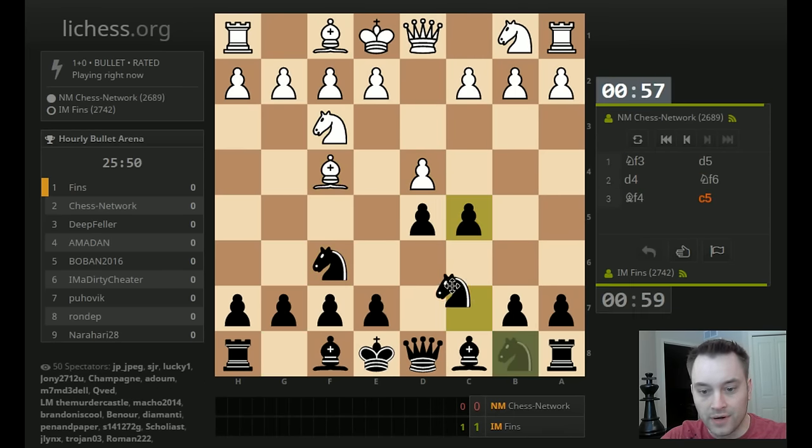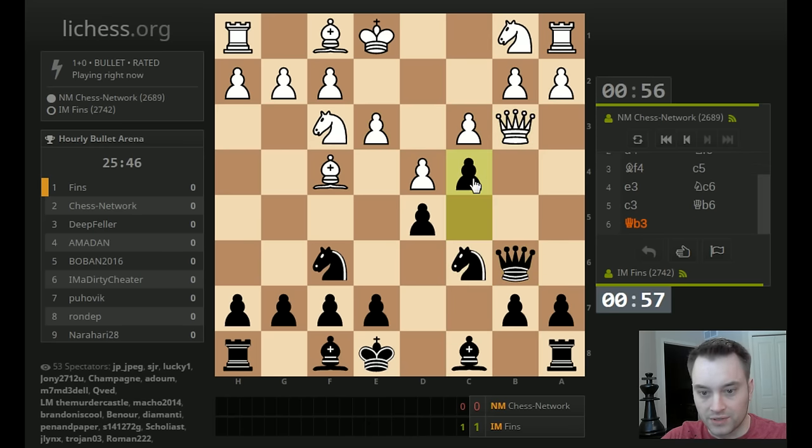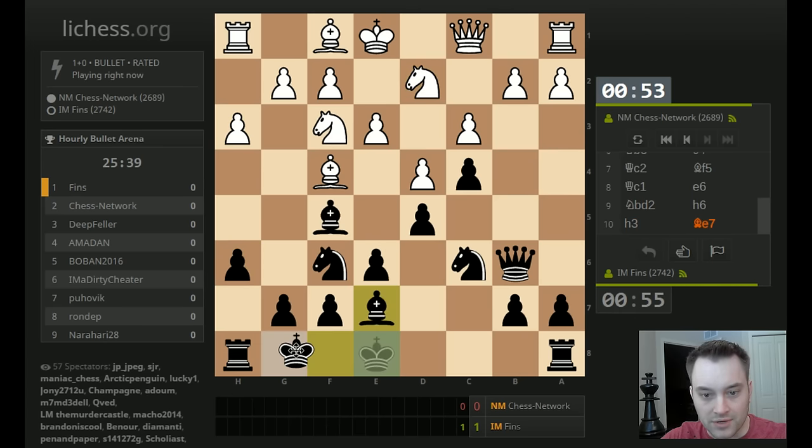Let's see if it's the same system with Bishop F4. It is. He has white again, and it's this London system — super solid for white. I'm playing this Bishop F5 idea I like to do, and then we'll play Bishop E7 and just castle.